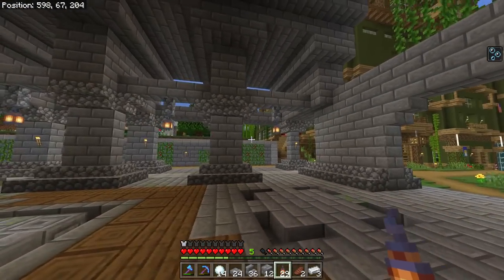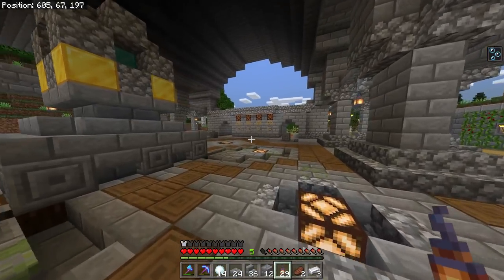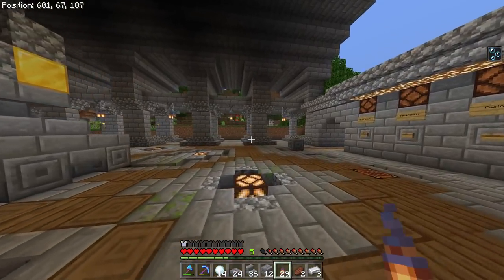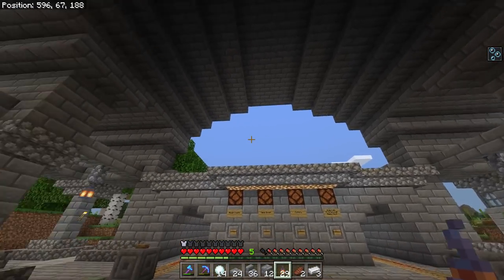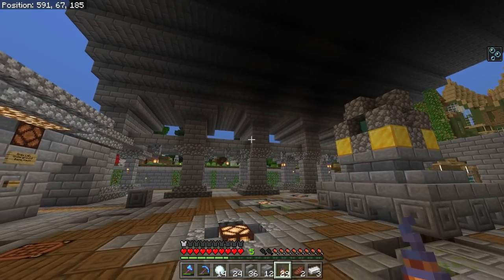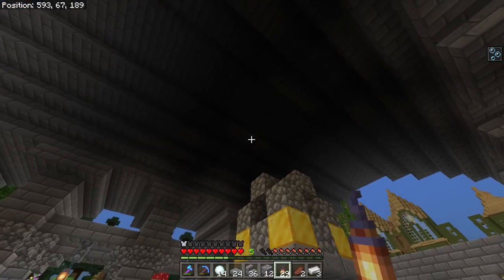I took out the redstone lamps and just kind of got the circle around there, then put lanterns all around the sides. I wanted to put them right here but I built with even numbers in this place. I think it looks good — all that needs to be done in here now is a big stained glass design and chandeliers hanging from the top.